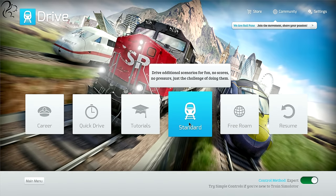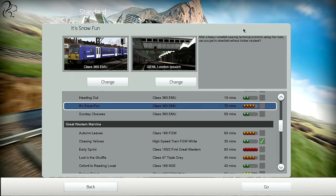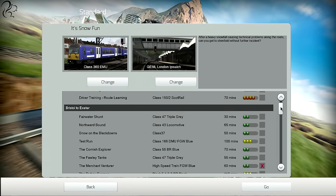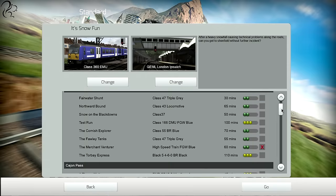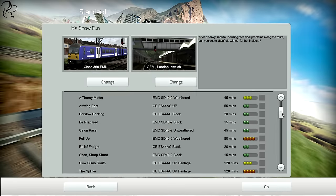We go into Drive, and then we go into Standard. Standard lets you basically do the same stuff you do in Career Mode, but you can screw it up - there's no penalty, it's not keeping score, and that's pretty much what I need right now. I don't quite feel ready to tackle Career Mode, even though I thought I would. I think I'm going to practice a bit more first.